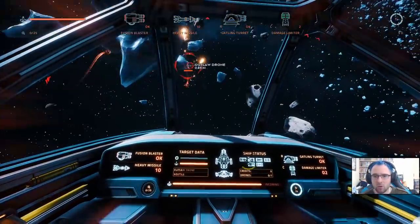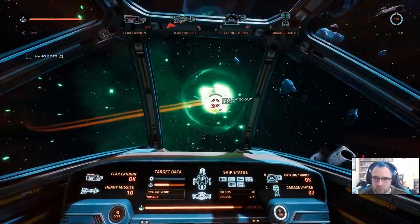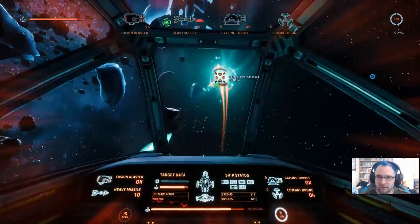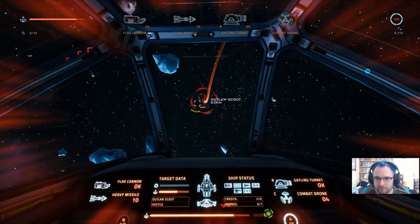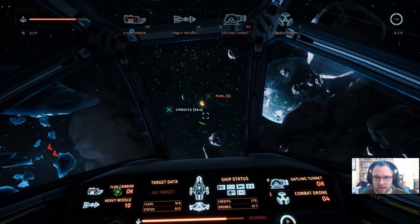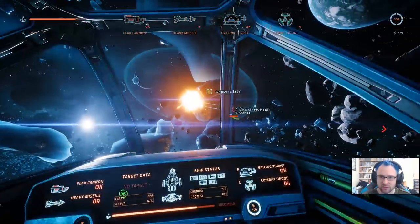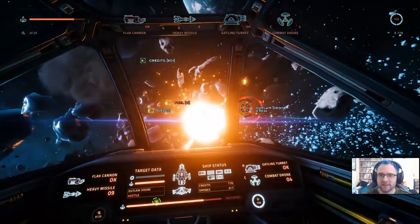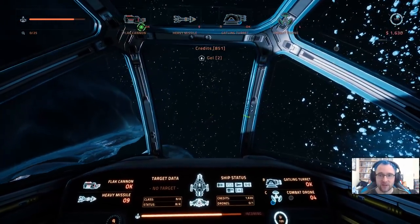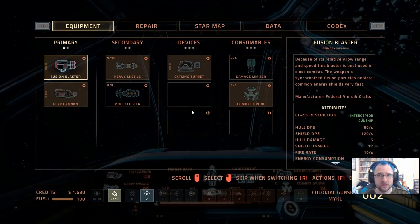As soon as I unpause we end up in a fight — people all around me. The flat cannon is pretty good. Switching to fusion cannon then back to flat. More people are attacking — just great. Luckily they are just drones and the flat cannon will kill them in one hit. I'm just going to fire a heavy missile and enjoy the light show. The cockpit layout is nice and different from the Sentinel. We've already lost health just a few seconds into the run.